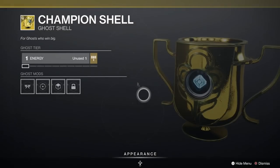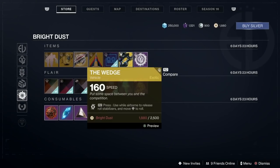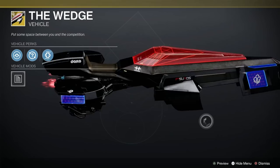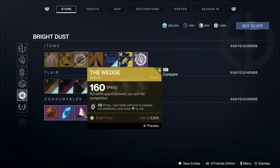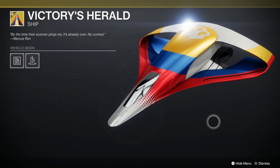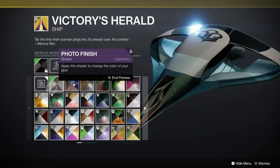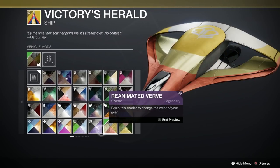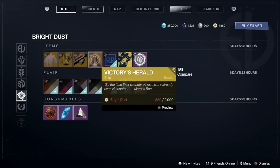The Champion shell — quite a nice ghost shell, I quite like that, very humorous. That's for 2,850. The Wedge sparrow which I think is very nice indeed — yes, that is a nice fast looking sparrow. That's 2,500 Bright Dust. Two grand for the Victory's Herald ship which I think is pretty damn sexy. Let's have a look and see what that Photo Finish shader does on it — absolutely nothing. I wonder what this one does — oh, that's quite nice. It does take shaders quite well, it's nice and stripy and sexy. That's well worth a fiddle with.